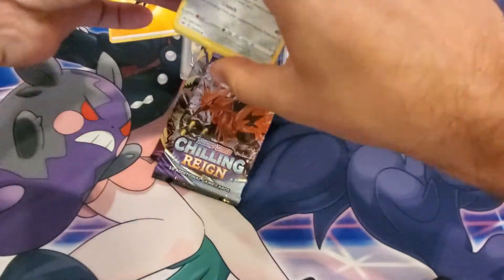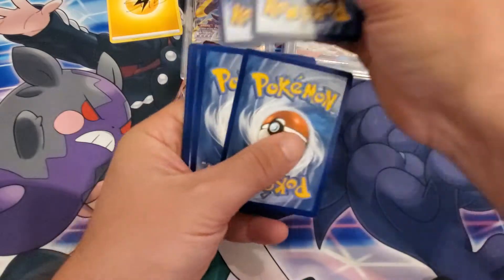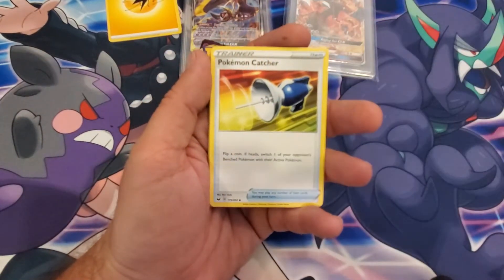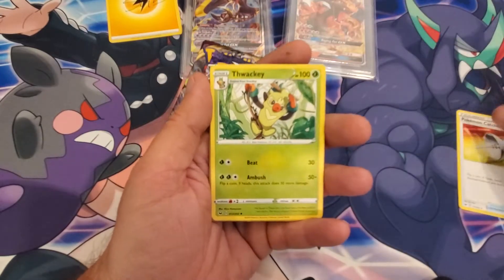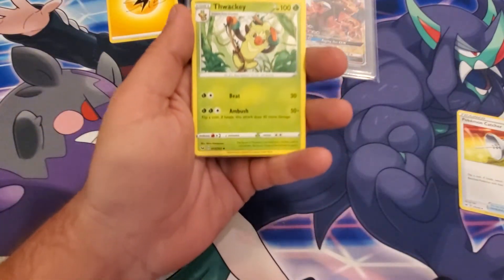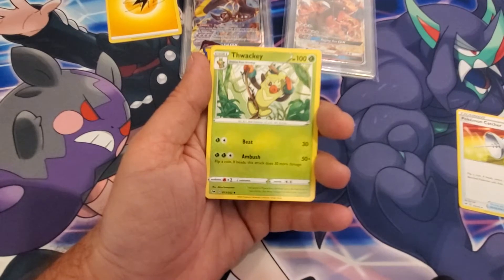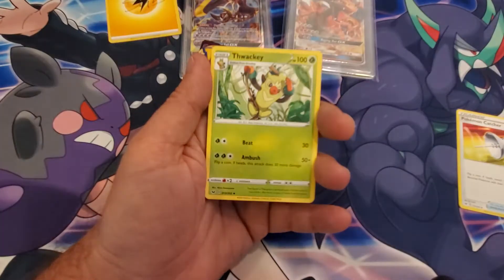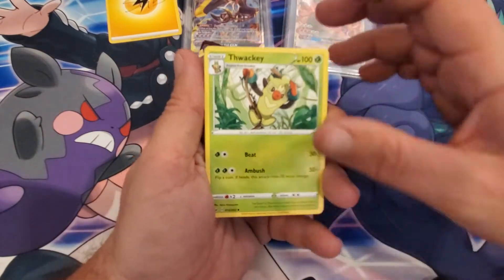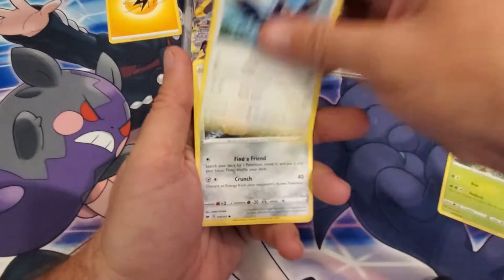Hopefully we get something good out of this pack — it's been a while since we've gotten a really good hit. We are getting something from the looks of it. Starting off with a lightning energy, then a Pokémon Catcher. The camera won't focus — it keeps focusing on the background instead of the cards. I'm trying out a new phone and it's very hard to keep focus.